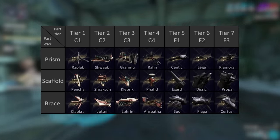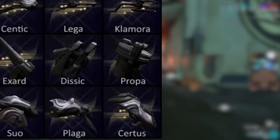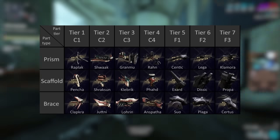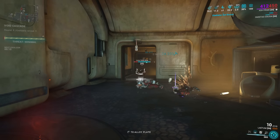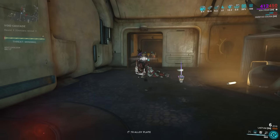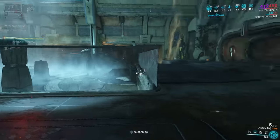For example, the 177 being the Raplak Prism, Surtus Brace, and the Propa Scaffold, and the 777 being the Camora Prism, the Surtus Brace, and the Propa Scaffold. It's a really great reference that the community has done to make it easier to understand and see everything laid out for you.